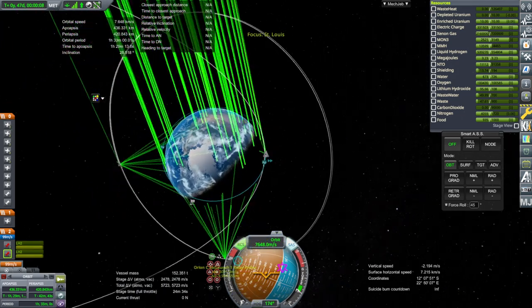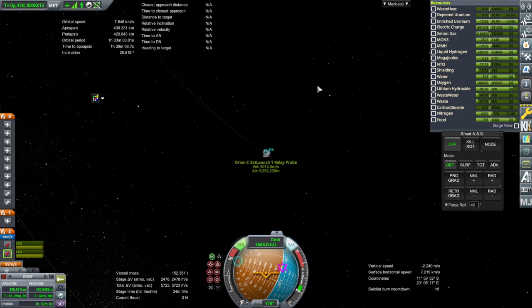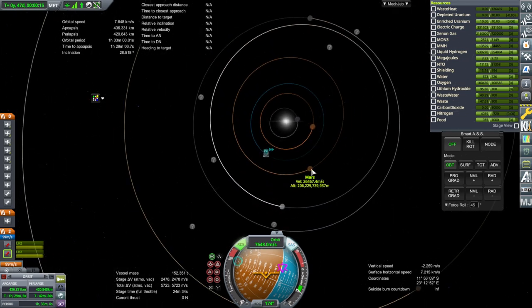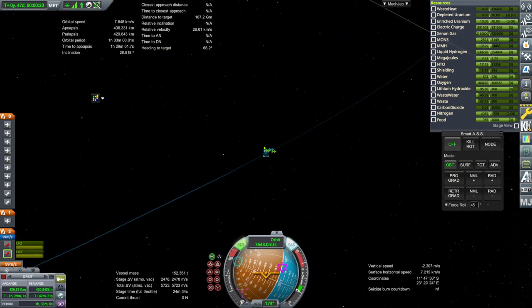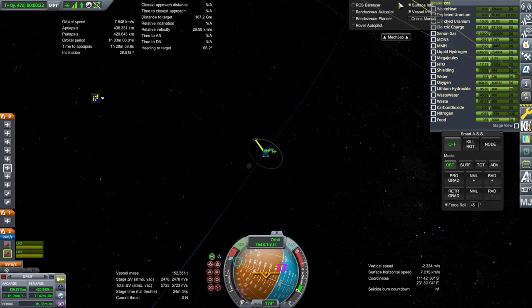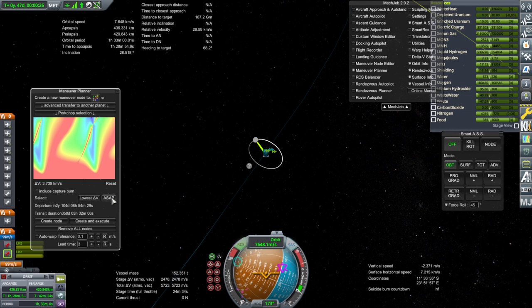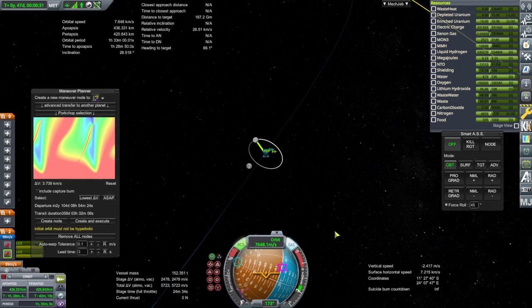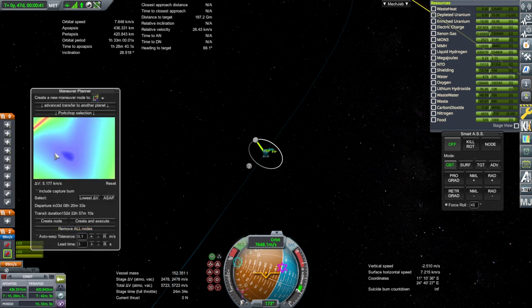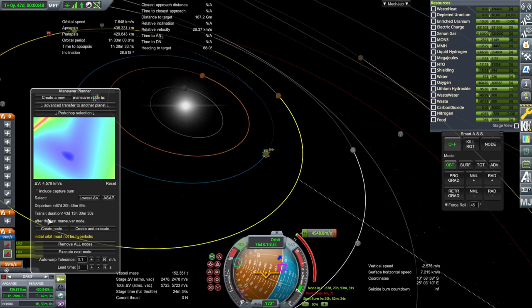We're going to boost this up now and verify that everything works out. We should boost up in line with where we want to go for Mars. I wanted to test around the moon, but we're probably going to go straight to Mars considering the time — 58 days. Let's see what MechJeb has to say with the maneuver planner — lowest delta-V. The two-year one is excluded, so let's say around here. That's 4,500 meters per second, departure in 67 days.